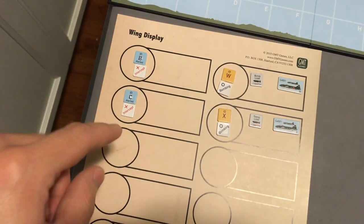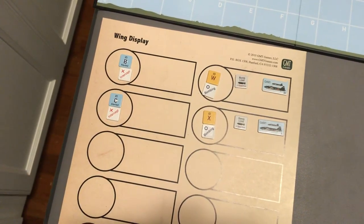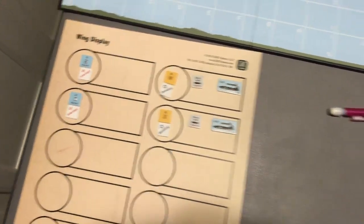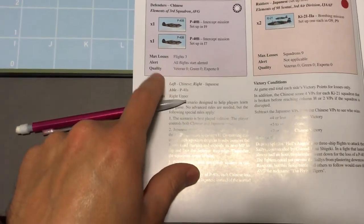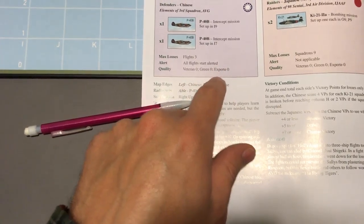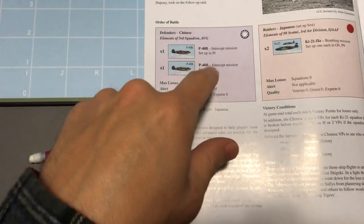All flights start alerted, indicated on their ID marker — there is an alerted side and an unalerted side. They start on their alerted side, which per the rules, intercept mission units always start alerted. That is the norm; you will always see that in the scenarios. There are no veteran, green, or expert markers for the defender side, so we are done with the setup for the Americans.